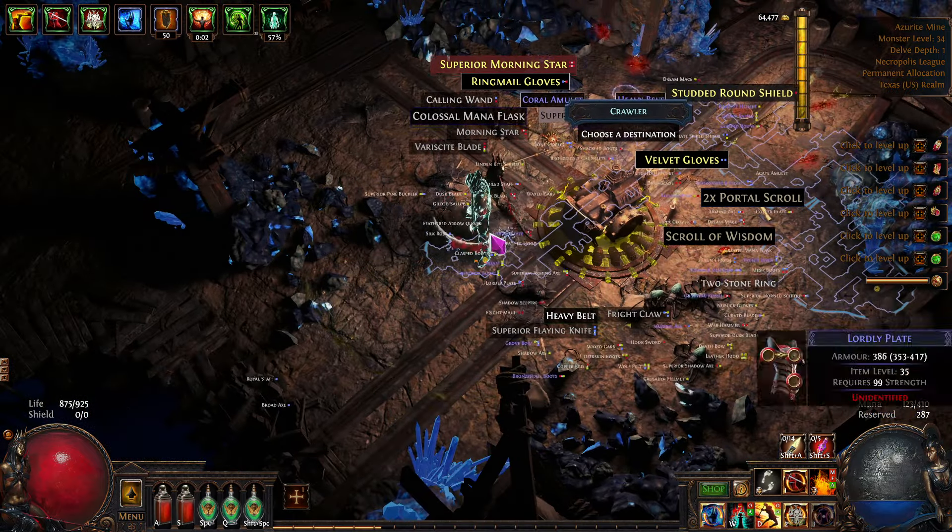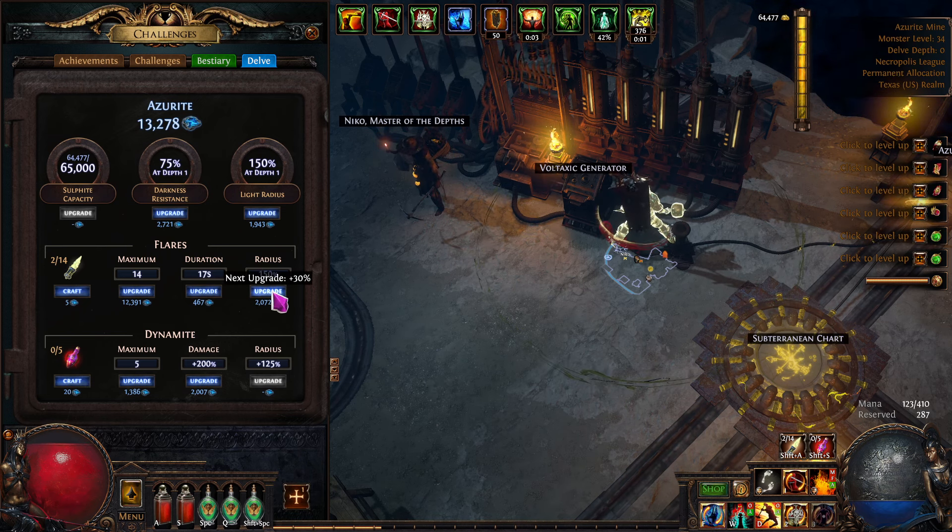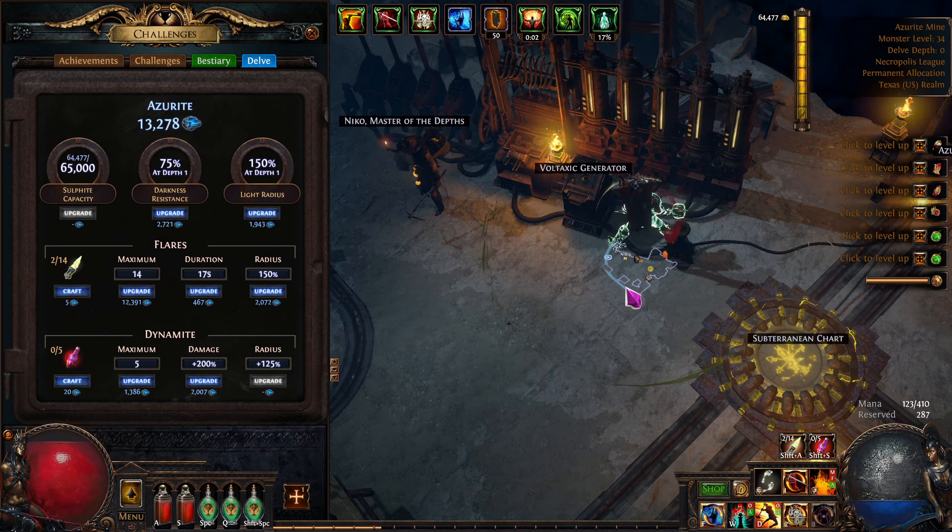Here's how you get back to the town thing. If you have a lot of Azurite, you can do shift-click and it'll buy it all, but you wouldn't have very much at first — it's five Azurite per upgrade. You'd buy two of those and it probably wants you to upgrade your radius. You just go through and work your way through it. You're going to run out of sulfite and then you'll get more later. That's the basics of delve — pretty cool.